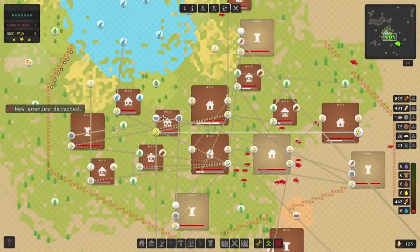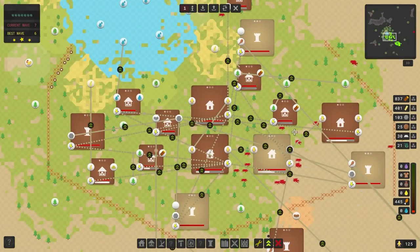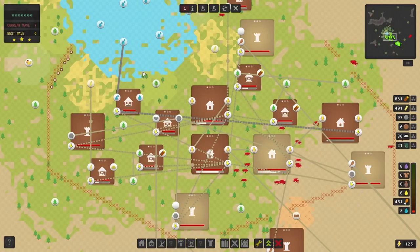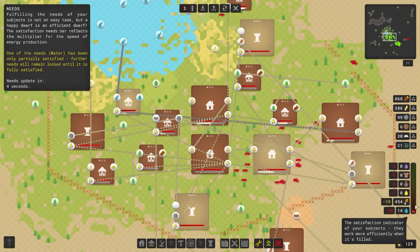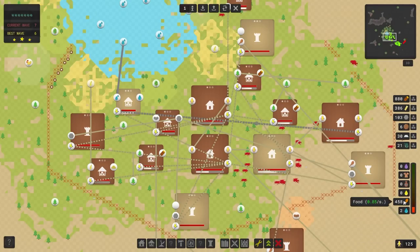Did I build that extra house? Yeah, I did. Let's build that over there and let's upgrade this, upgrade this again, upgrade this. So now what we've got is really, really fast production. We'll upgrade this storage. We've got really fast production of water. We need a little bit of additional water to make it all sort of work, but once we've sorted out water, we should be fine for food.